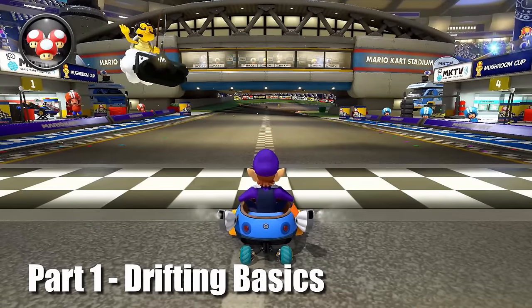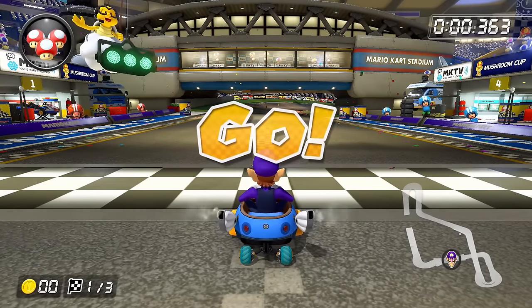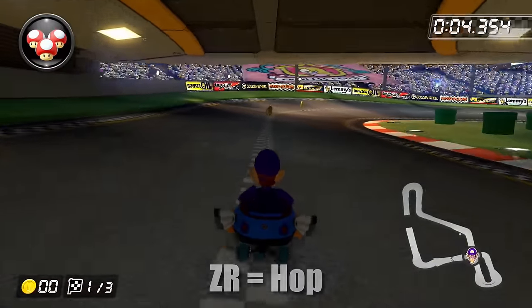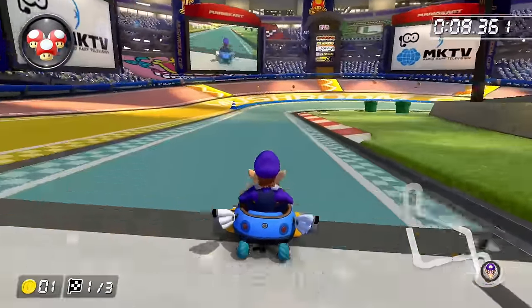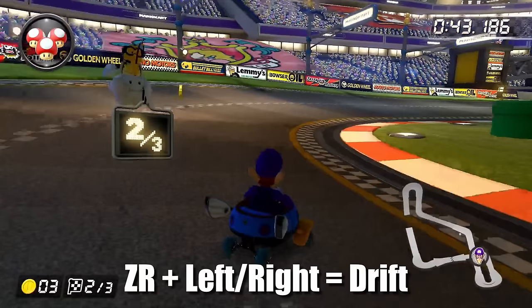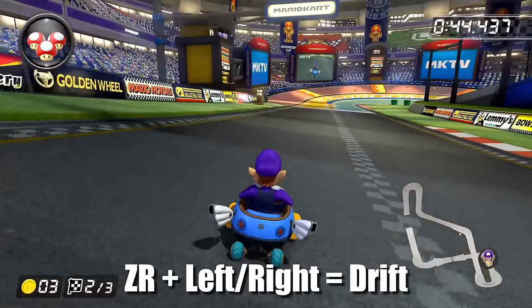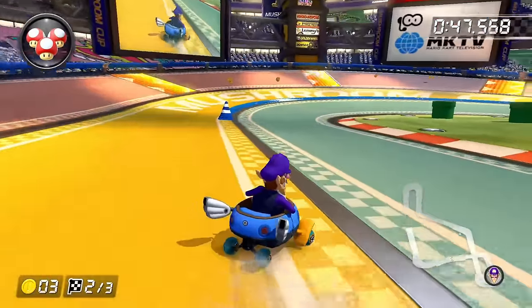You can't be a successful racer online if you don't learn how to drift properly. Fortunately, getting started is actually pretty easy. While you're driving forward, press and hold the ZR button. Your character will execute a little hop. If you're holding left or right on the joystick while you do this, then when your character lands on the ground, you'll start doing a little power slide, or drift. When you let go of ZR, your character will stop drifting. Congratulations, you've executed your first successful drift in Mario Kart 8.